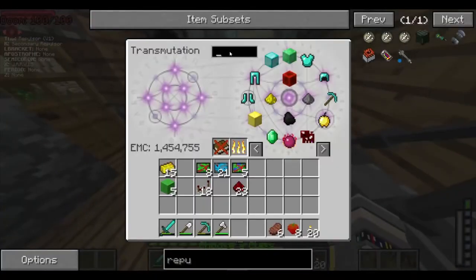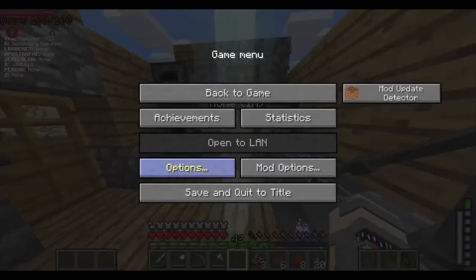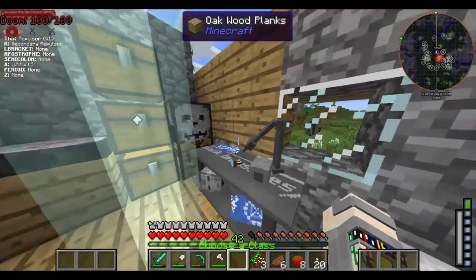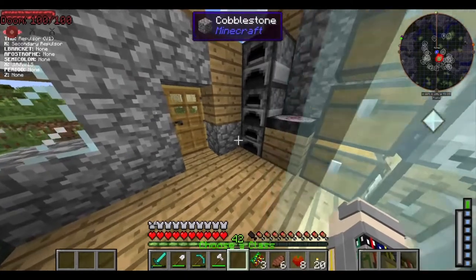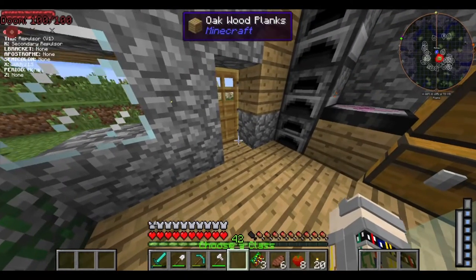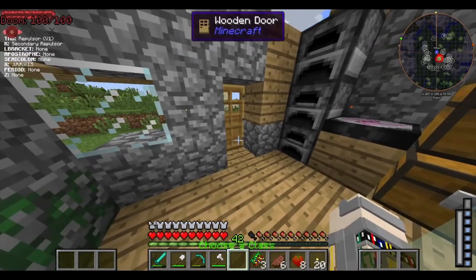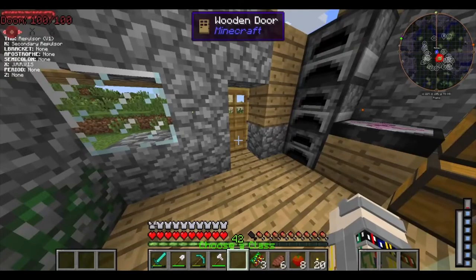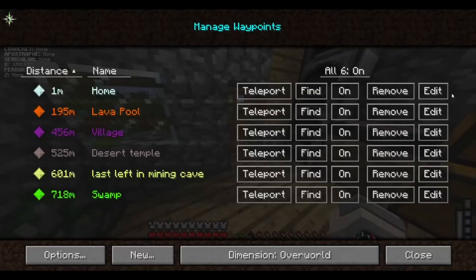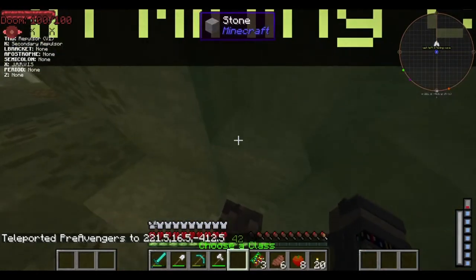Alright, so now we need to go mining. So we're going to take ourselves a miner's dream — a couple of them — and head on over to our last left-off mining spot. Couldn't find the button there, guys. So now we can go to where we last left off in our mining.